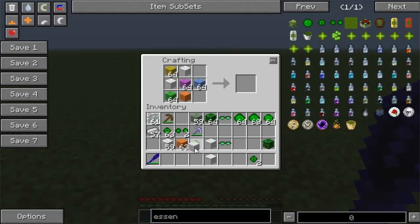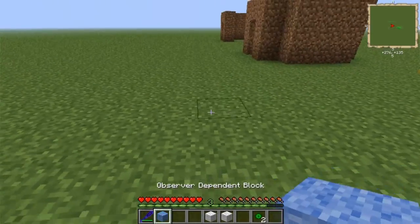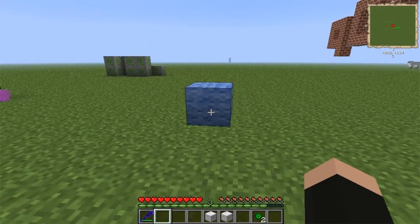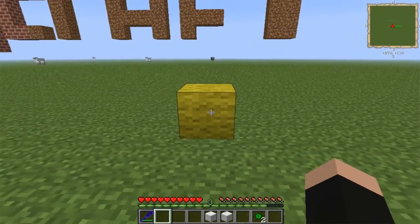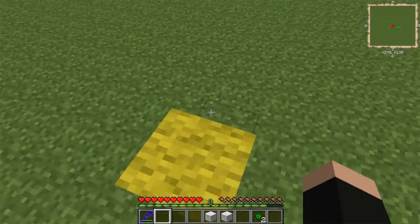This block will be a different wool block depending on which way I observe it. Currently white, and then blue, and then yellow, and then purple, and yellow again. You get the picture here.